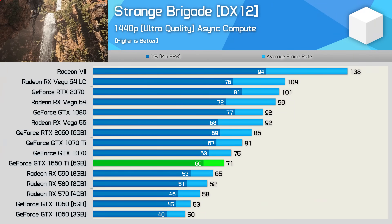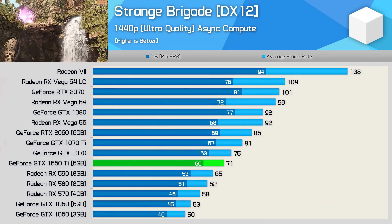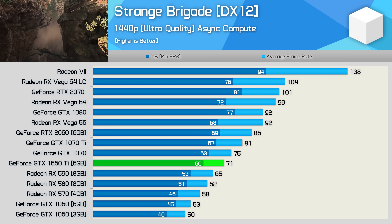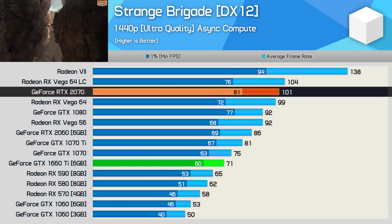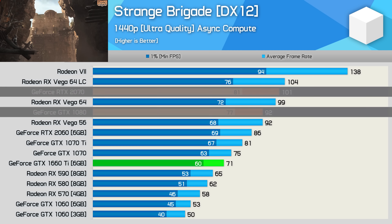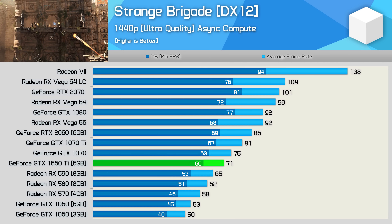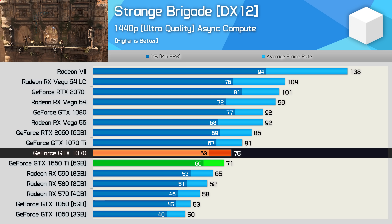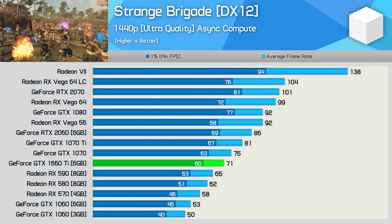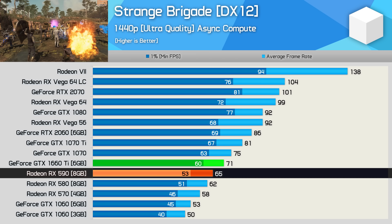Next up we have Strange Brigade, another AMD sponsored title, but unlike Assassin's Creed Odyssey this one does play nice with AMD hardware. Whereas the RTX 2070 is a good bit faster than the GTX 1080, the GTX 1660 Ti is actually a little bit slower than the GTX 1070. Still, overall performance at 1440p was good and the new affordable Turing GPU also edged out the RX 590.